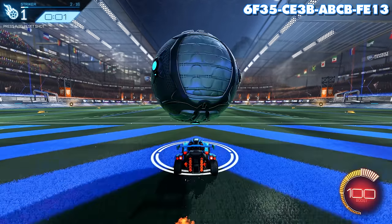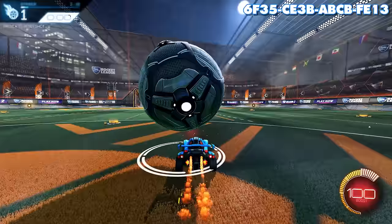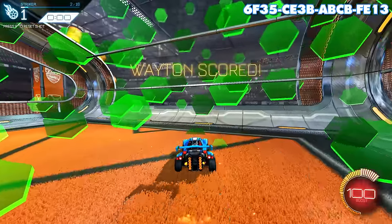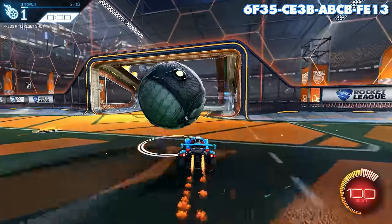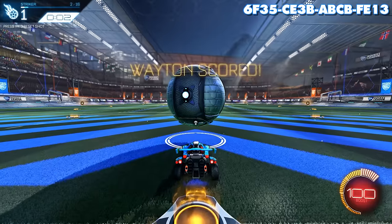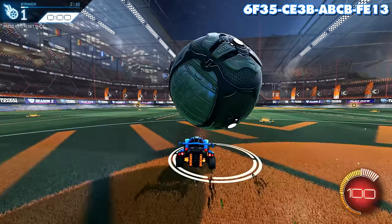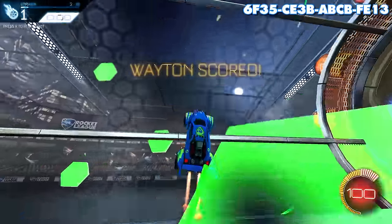Adding boost is as simple as feathering some boost in here and there — just try and make the ball go a little faster. This isn't a skill that suddenly clicks in your brain; it's just something you grind out and get better at over time. Hopefully, after getting comfortable dribbling with only gas, adding boost when needed should be even easier. Once you can do this five times in a row, you're ready to move on to the next skill.